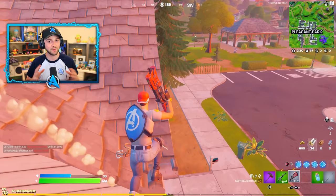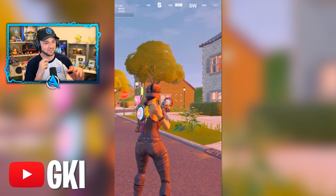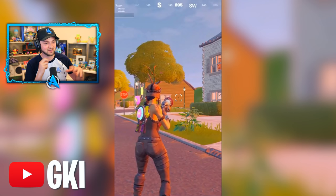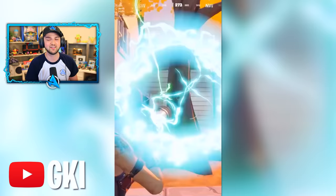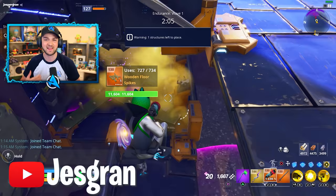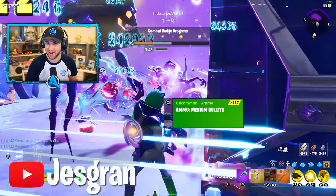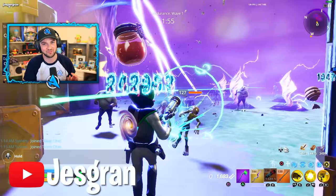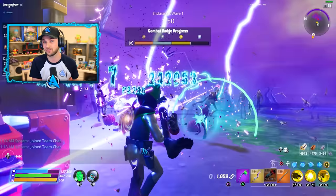Number two: the Plasma Shotgun. A lot of people are forgetting that the teasers for this season contain weapons not in the game at launch — they'll obviously be coming out soon. One of the biggest is a brand new shotgun from a set of weaponry that already exists within Fortnite Save the World. Thanks to GKI, we can see it in action within the battle royale map. Thanks to Jess Grant, we can see more detailed use of it in Save the World. This space-themed shotgun is one I cannot wait to try.